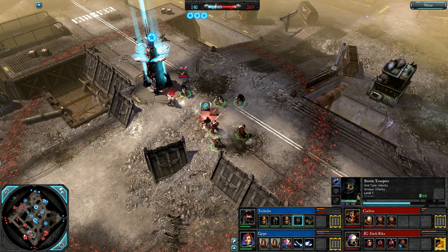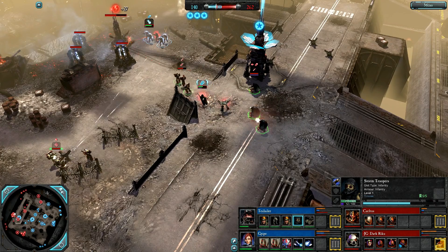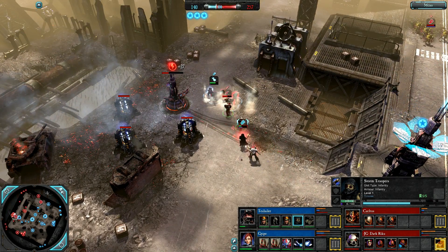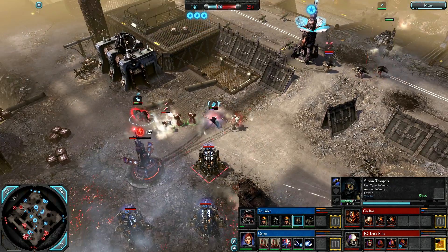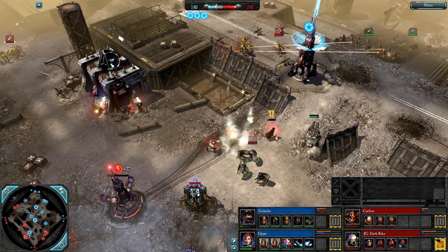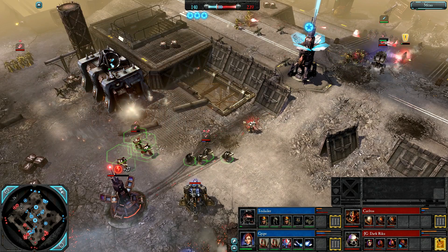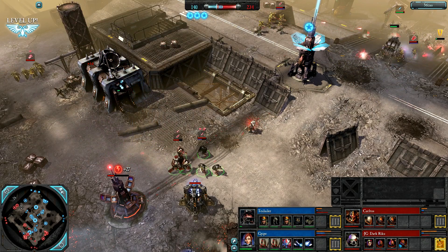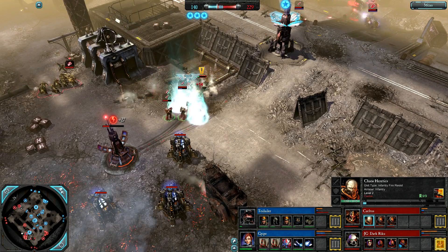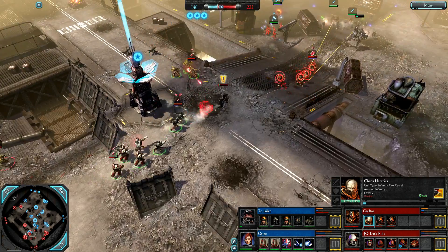Apothecary healing up those Tactical Marines straight away — you see the power of the Apothecary there, bringing a unit straight up to combat readiness immediately. Stormtroopers trying to hit the power with their Melter Guns — I think Stormtroopers with anti-armor kit are the best anti-vehicle unit in the game. Here come some Aspiring Champion heretics at level 2 getting given grenades — they will lose all their melee effectiveness but become a decent little artillery unit.